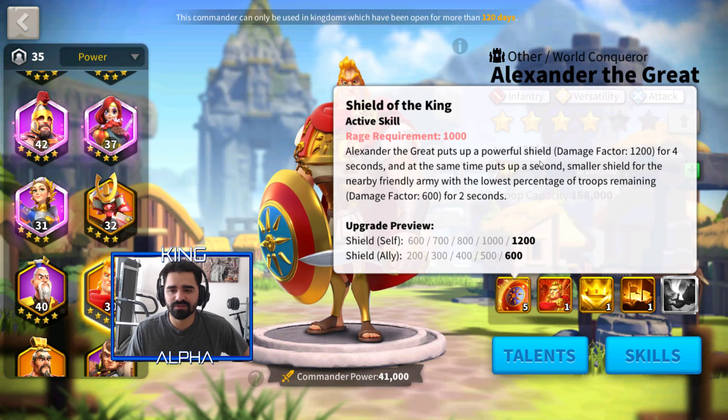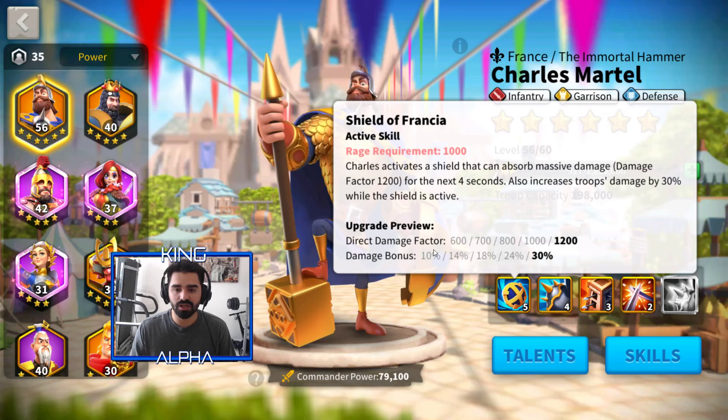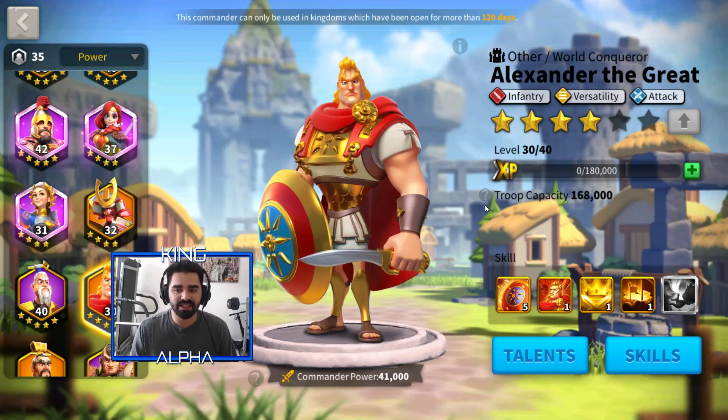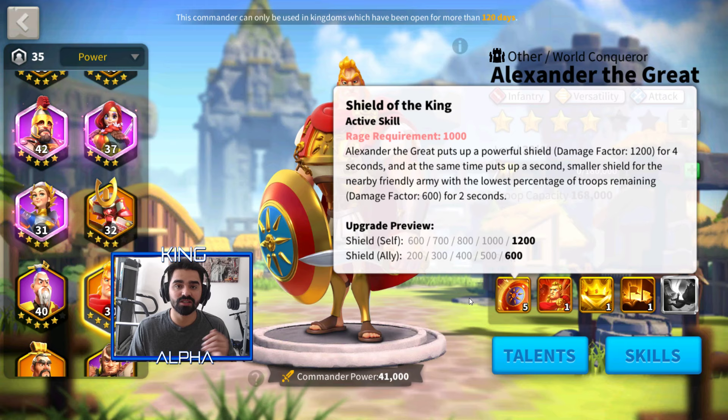Alexander the Great puts up a powerful shield with a damage factor of 1,200 for four seconds. At the same time, he puts up a second smaller shield for the nearby friendly army with the lowest percentage of troops remaining, damage factor of up to 600 for two seconds. At level five it's 1,200; at level one it's very low and almost useless. At level two it's almost the same as Charles Martel's shield, though Martel does a different type of damage bonus. Alexander is more of a support type who also shields an ally with lower health.